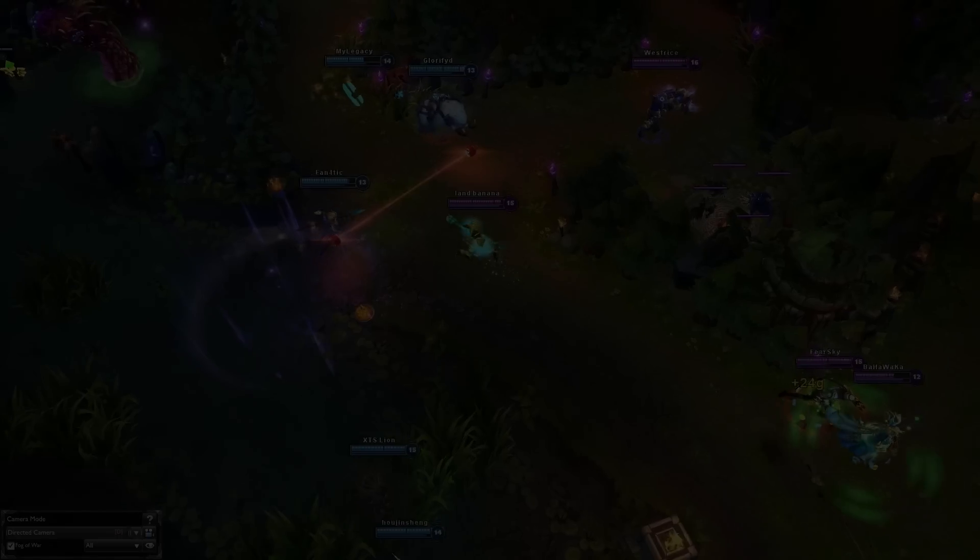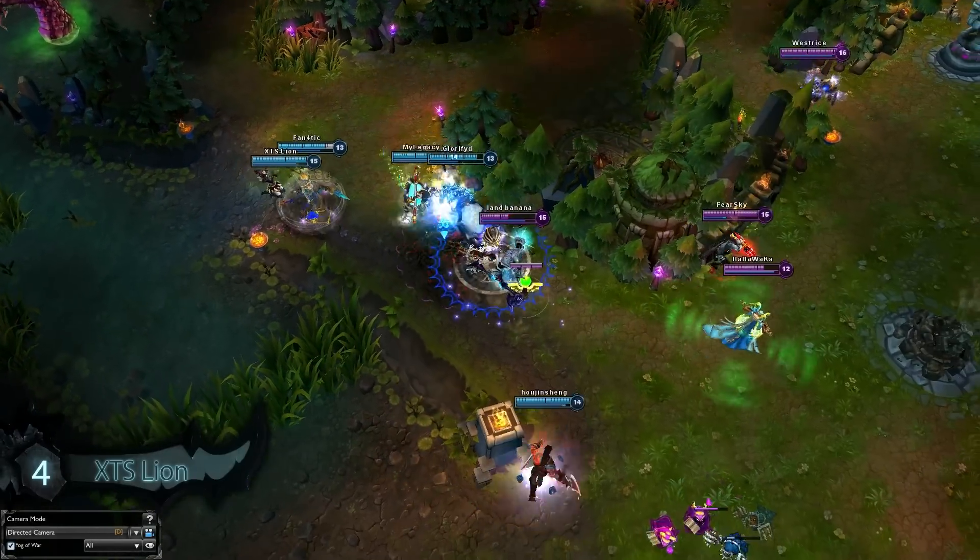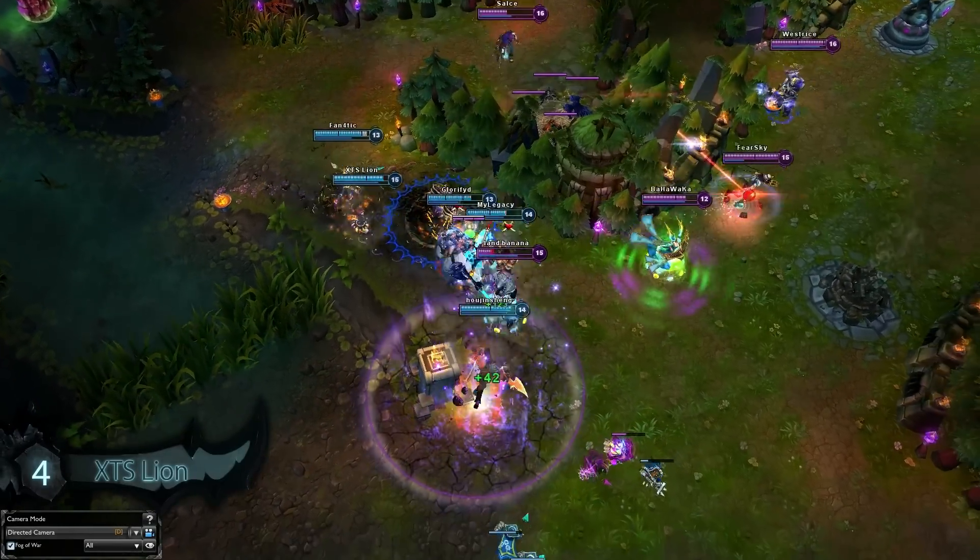Coming in at our number 4 spot we have XTS Lion on Orianna in a very high elo game. At the beginning we see them catch the enemy Nasus as they continuously slow him while he tries to get out, but the enemy team is in a weird position so they can't help him and he goes down.